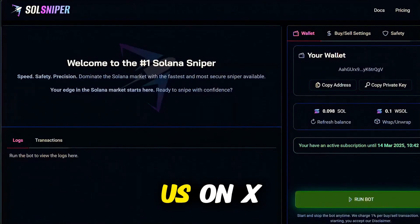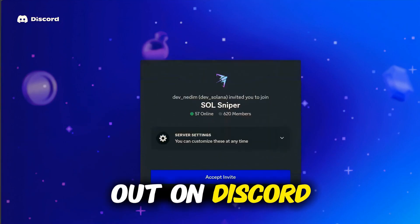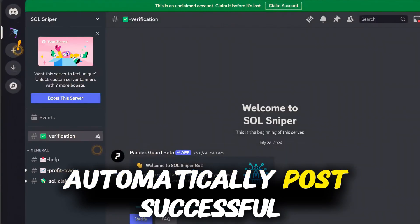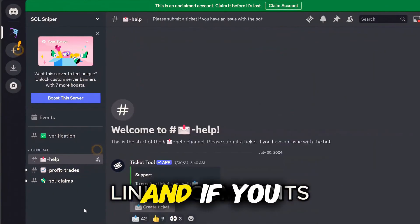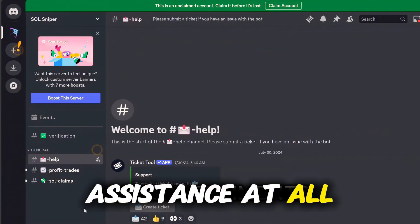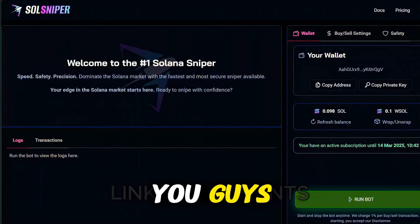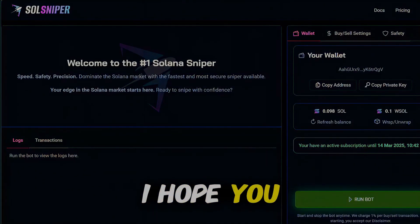You can connect with us on X, formerly known as Twitter, and also check us out on Discord. Inside my Discord channel, the bot will automatically post successful trades in that section. If you need any assistance, we have a dedicated help channel for that. Thank you so much for watching this Soul Sniper tutorial video — I hope you guys can get started today. We'll see you soon.